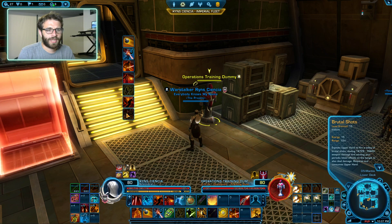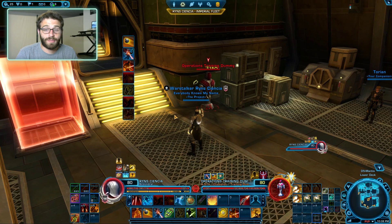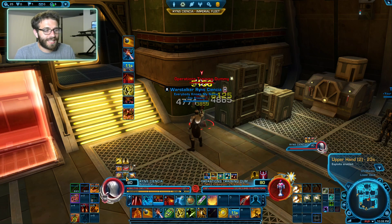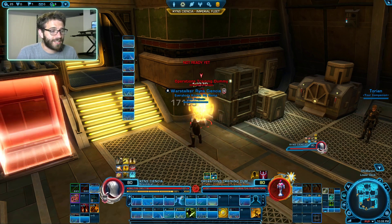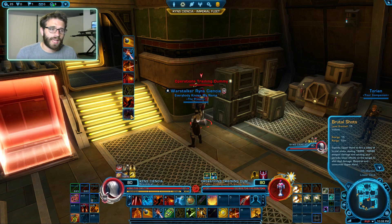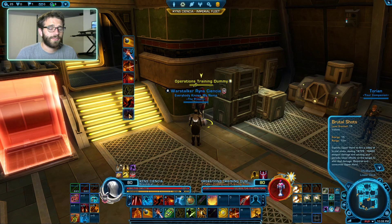You're going to notice that you can't use your Brutal Shots all the time. That's because Brutal Shots does consume an upper hand. What's an upper hand? Ruffian really doesn't have an issue managing its energy - because of the way the spec works, you're going to naturally regenerate a whole bunch of energy. The primary resource we have to manage is upper hand. You'll see this little icon with a 2 next to it - 2 is the limit for upper hand. Upper hand is our primary resource for using abilities like Brutal Shots and Bushwhack. The spec becomes a juggling act of keeping your dots up, generating upper hands, and then spending them on Brutal Shots.